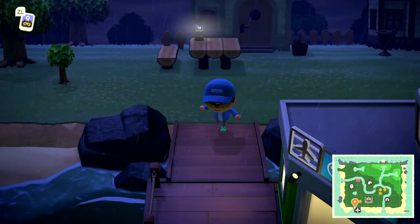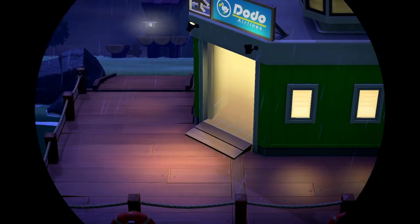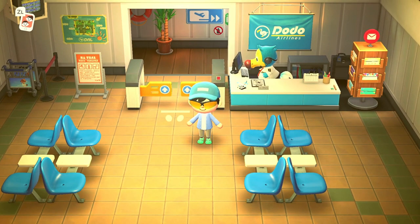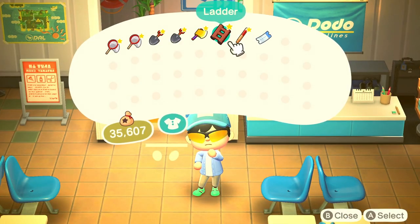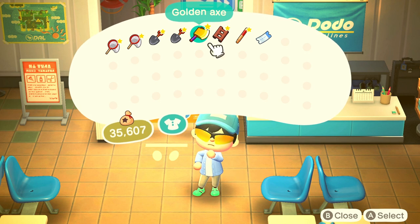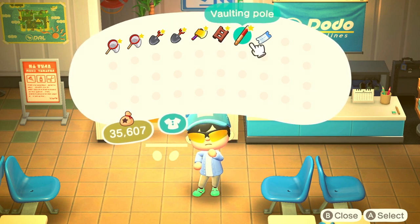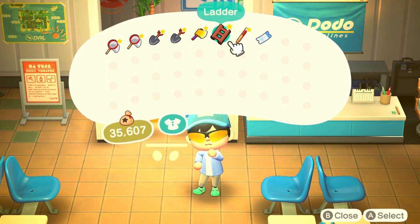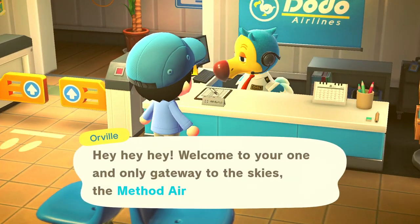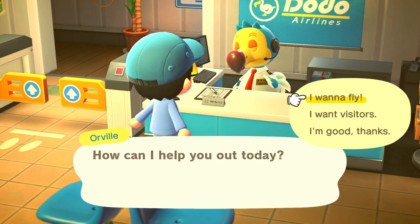Before we go: when you go on a tour you can't come back to your island, so make sure you don't forget tools. I always bring two nets, two shovels, and two axes — I have a golden axe so it's not breaking anytime soon. Bring a ladder and vaulting pole just in case. Most importantly, make sure you bring tools that do not break. If your tools break, it's game over.